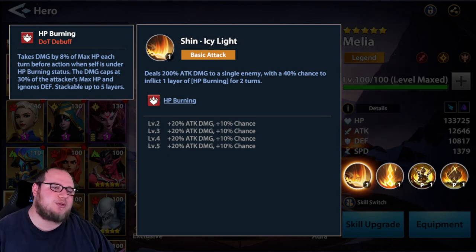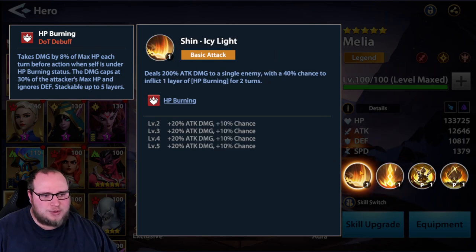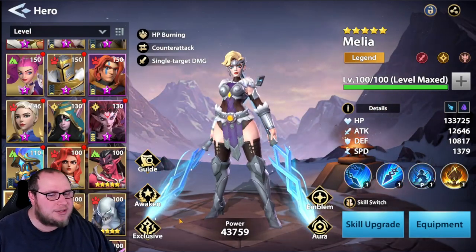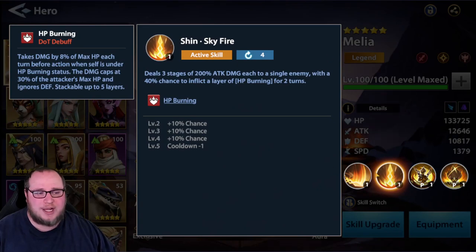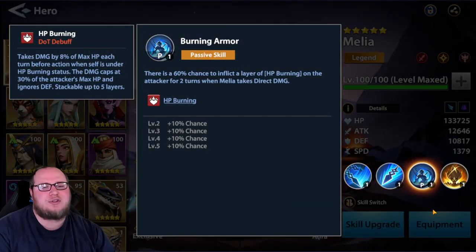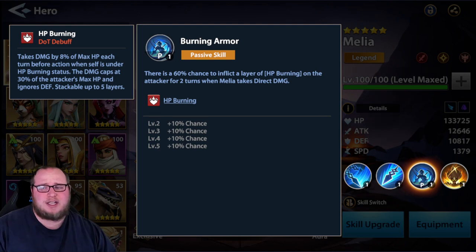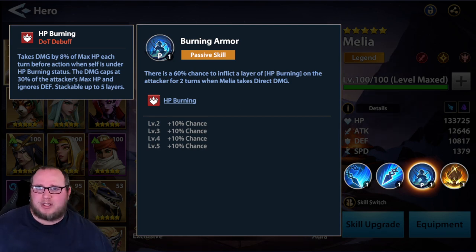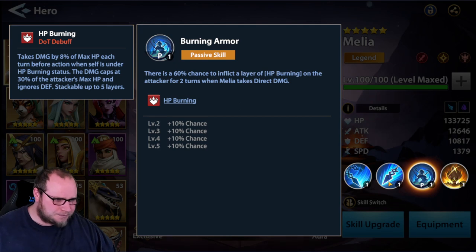Moving on, her A1 deals 200% attack damage to a single enemy with a 40% chance to inflict one layer of HP burning for two turns. Keep in mind this is on her switch skills - she's going to come in and immediately use this primary attack maybe twice, at which point A2 is refreshed and she comes back to her normal kit. Once she's E1'd, Valkyrie lasts one more turn, so you essentially proc two A2s and A1s before going back to normal. There's also a 60% chance to inflict HP burning on the attacker when Melia takes direct damage, which is amazing coming out of Valkyrie state.